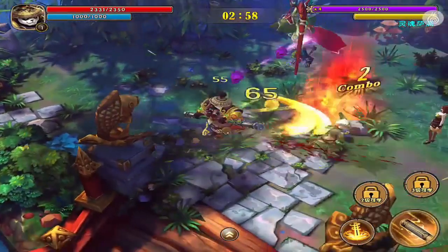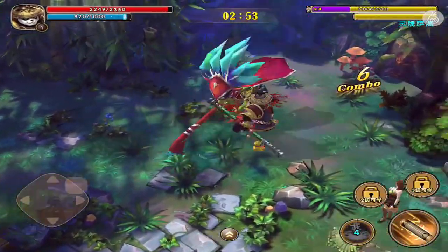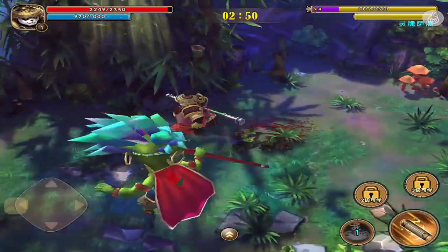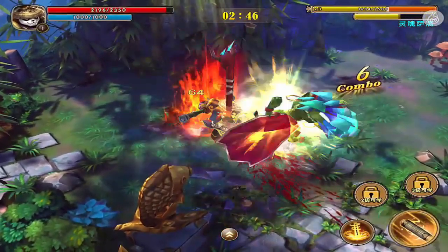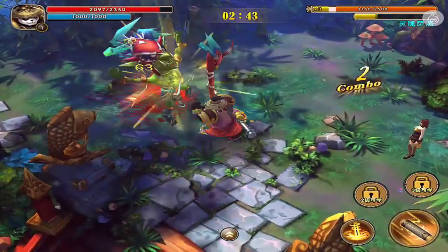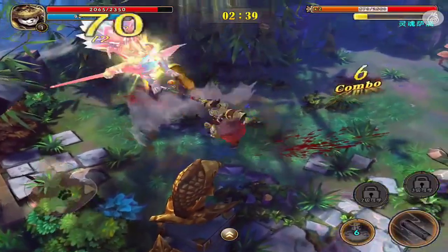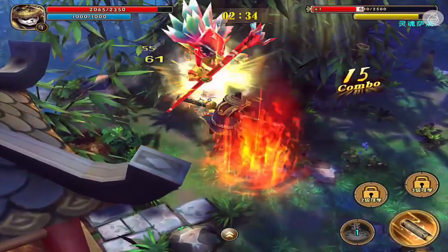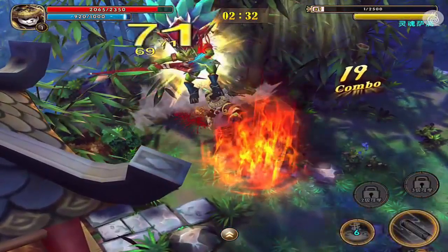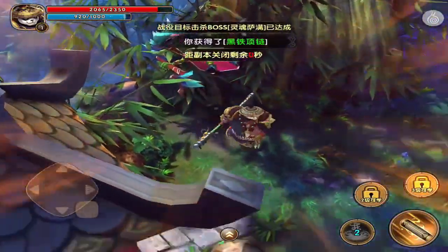First boss. The UI has changed up a little bit — boss's HP is not in the middle of the screen anymore, it's at the top right. It's a four-time health bar as well, so health bars are stacked, unlike in Tai Chi Panda 1. But it feels very similar, and it flows a lot smoother. And that is the end of stage one of the tutorial.